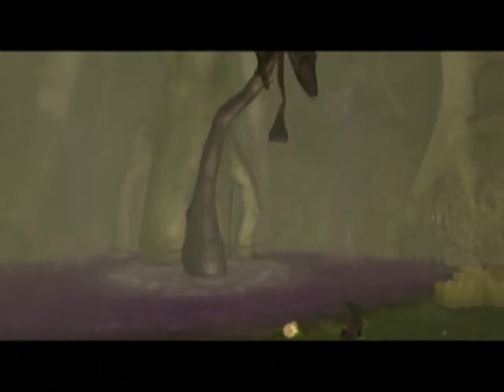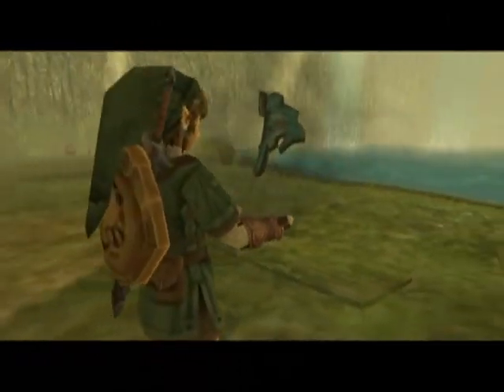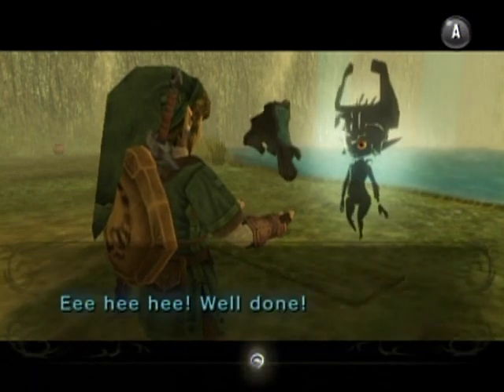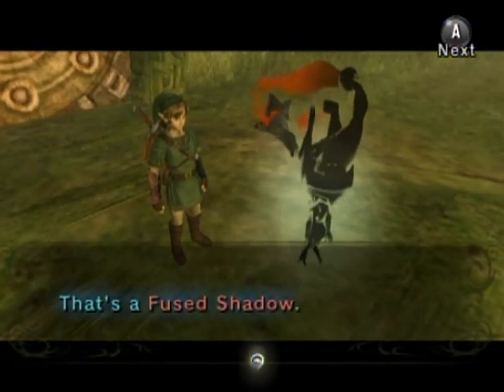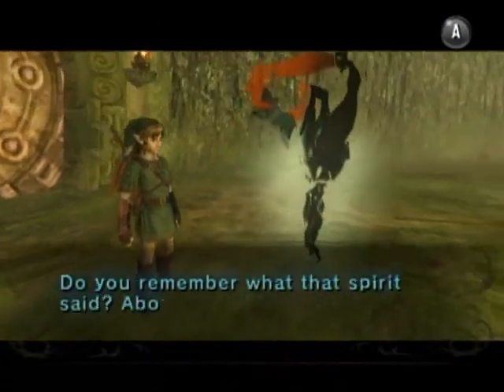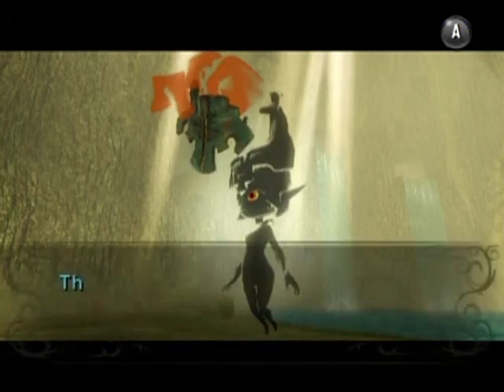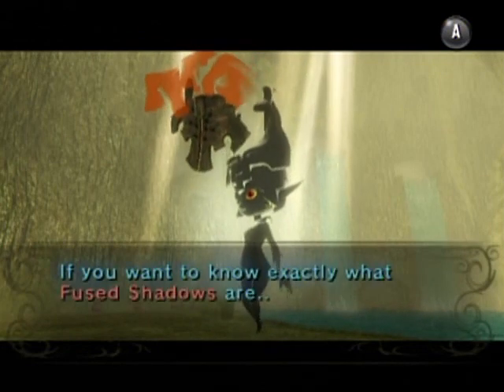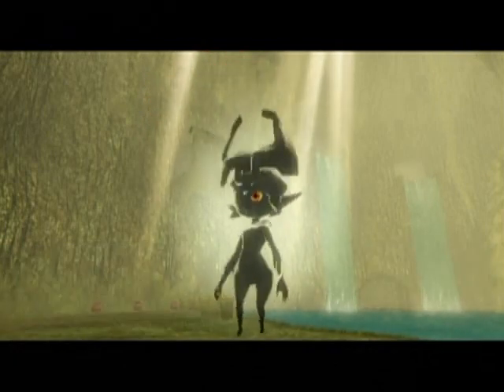That is a heart container — it'll give you one entire heart, unlike the heart pieces where you need five of them to get a new heart; this gives you one instantly. And what is this? Well, the thing we're looking for of course — it's a Fused Shadow.